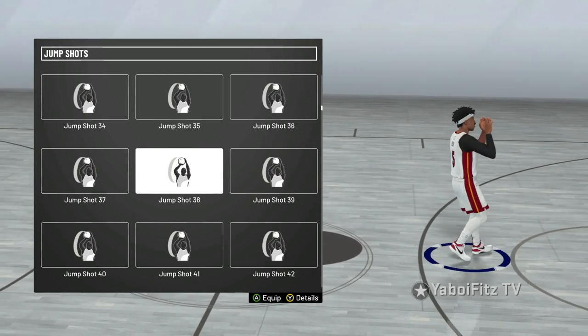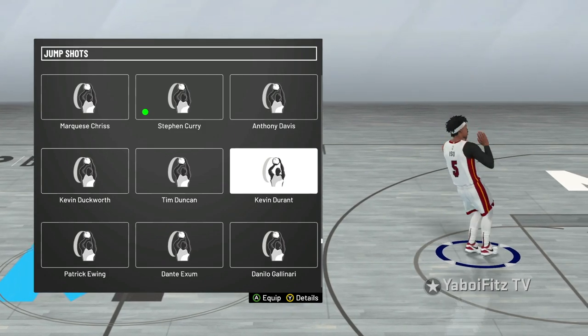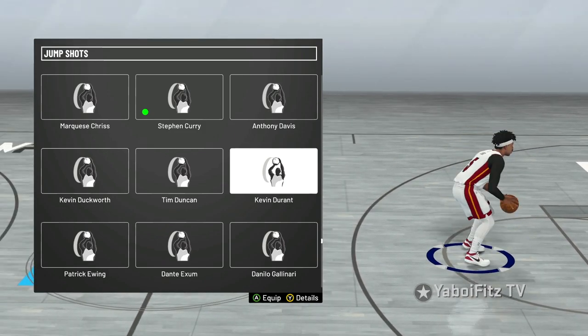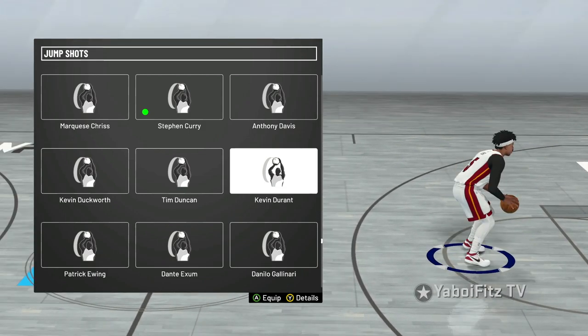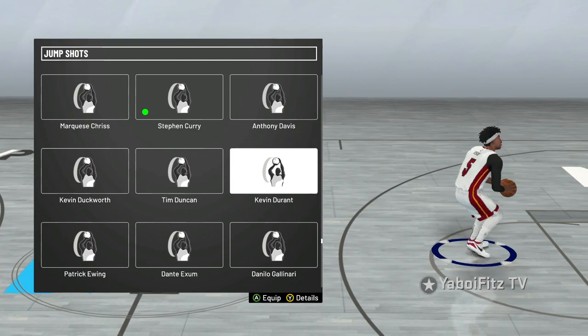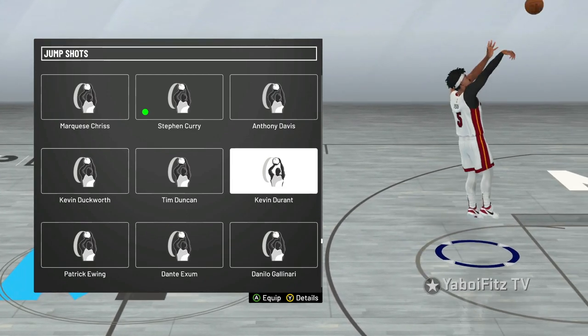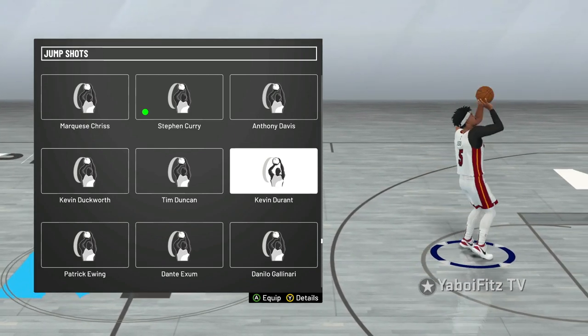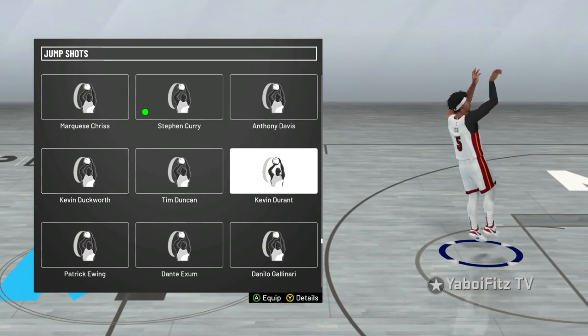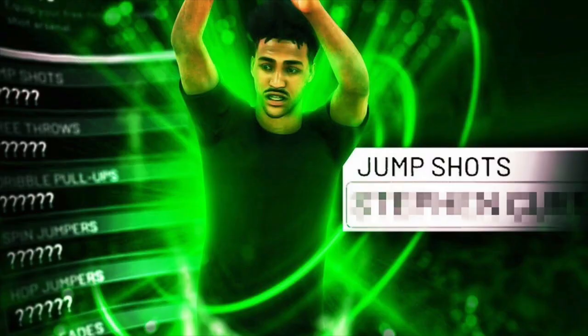Probably the most underrated jump shot in the game — and this is strictly for people that don't use meter in my opinion — is Kevin Durant's jump shot. It's one of the most easiest-to-time jump shots in this game. It's so easy to green, especially if you don't use meter. If you haven't tried Kevin Durant's jump shot this year, go ahead try that out. If you guys want more secret jump shots, go ahead watch my Top 10 Secret Jump Shots video where I went over every jump shot in the game.